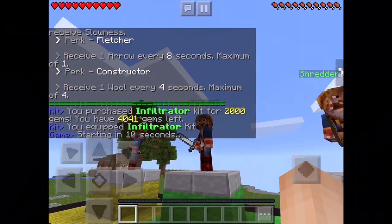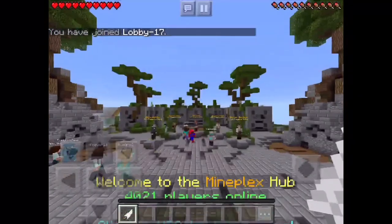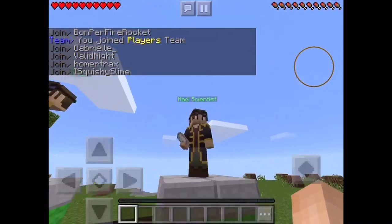As you can see I have 4,000 gems. So how this works is you pay 2,000 gems and you will get 2,000 gems back and unlock the kit. So I'm just gonna go buy another 2,000 gem kit.